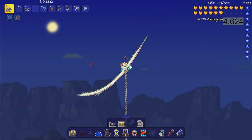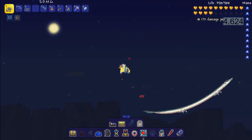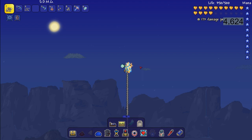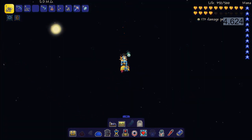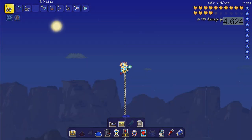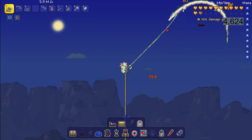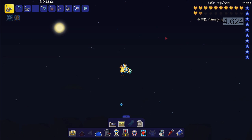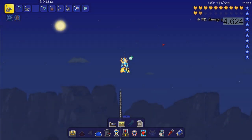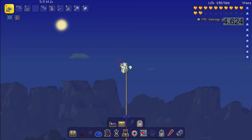When a wyvern spawns, try to evade it as much as possible - it's really tough to do without wings. I recommend bringing a few minions and your strongest weapon and do your best to kill these wyverns because they are pretty tough. Once you finally get enough souls of flight it's definitely worth it, and they become easier to farm later on.